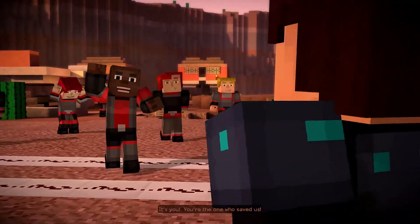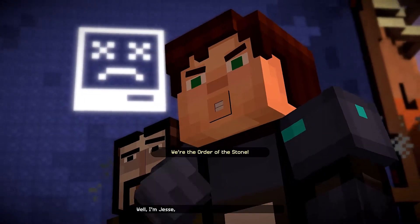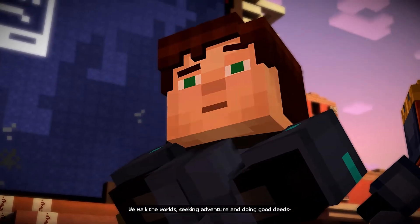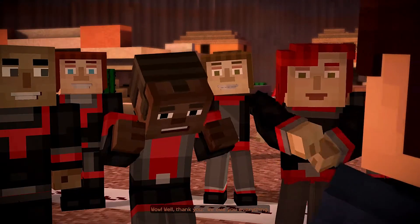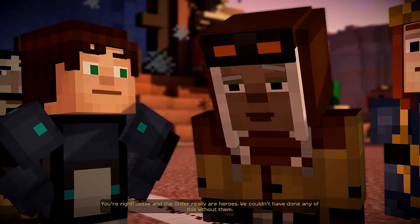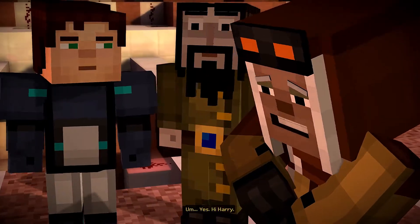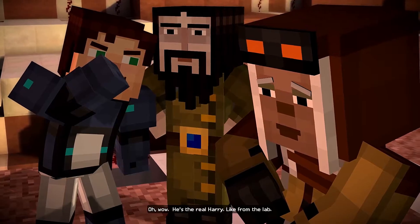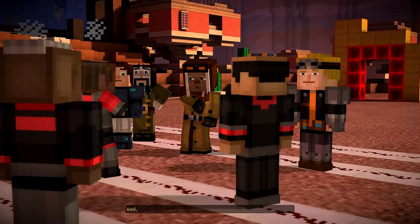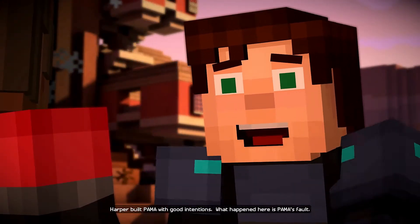It's you! You're the one who saved us! Who are you? Jesse. You fought so bravely — all of you. I'm Jesse, and we're the Order of the Stone. We walk the worlds, seeking adventure and doing good deeds. Well, thank you. We owe you everything. Jesse and the Order really are heroes. We couldn't have done any of this without them. Harper? Is that you? Yes. Hi, Harry. He's the real Harry, like from the lab. You didn't do this to us, did you? Not intentionally. It's complicated. You have to understand — Harper built Palma with good intentions. What happened here is Palma's fault.